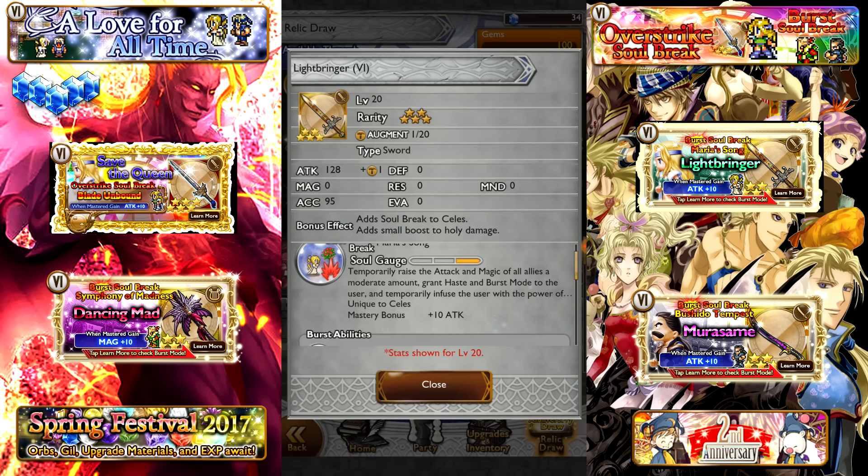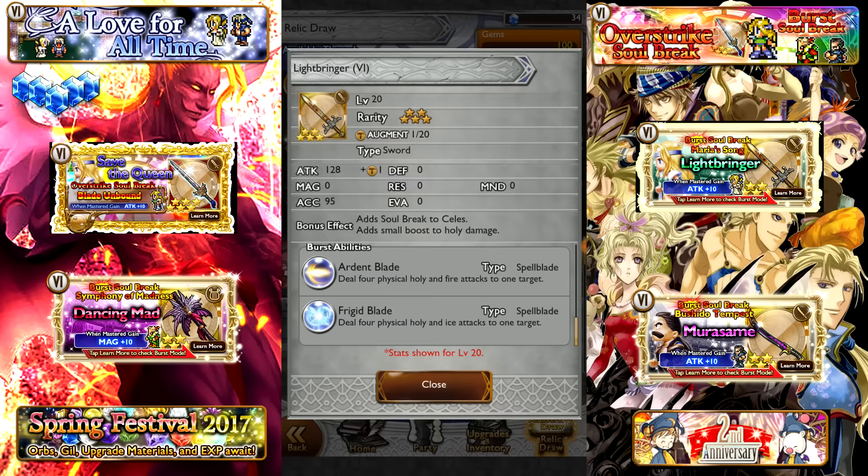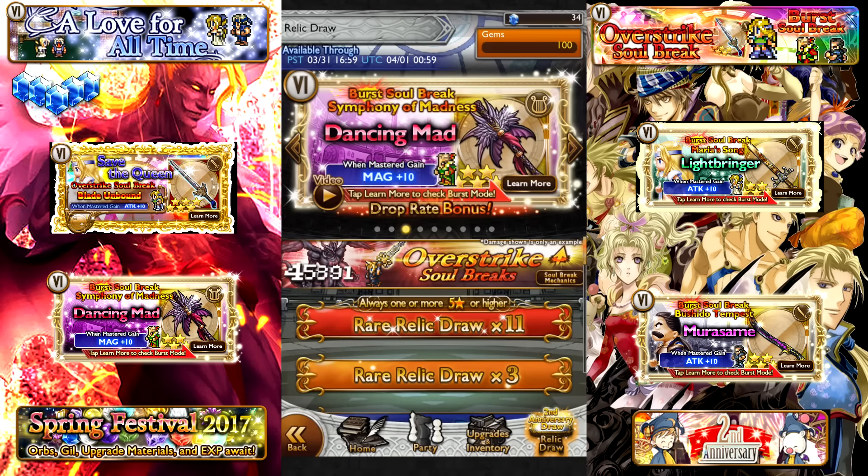Next is a Burst Soul Break for Celes — the Lightbringer, attack 128. This sword has been around for a while and does have a constant holy boost, small but constant with no synergy required. The Burst Soul Break, Maria's Song, temporarily raises the attack and magic of all allies a moderate amount, grants haste and burst mode to the user, and temporarily infuses the user with the power of Holy Light. Her burst abilities are Ardent Blade — 4 physical holy and fire attacks to one target — and Frigid Blade — 4 physical holy and ice attacks to one target. Both are very similar, just different elements, and 4 attacks isn't bad at all.